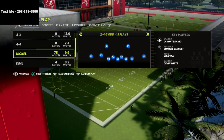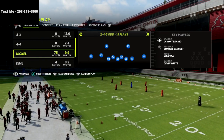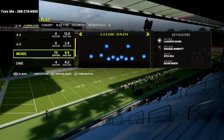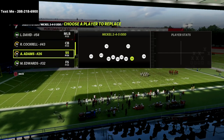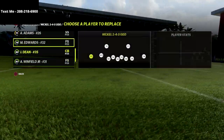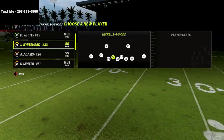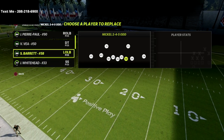Now when you come back out to the main menu and flick the right joystick to the left, you'll see it puts the DL rush package in. When you go to your substitutions, Adams — who is a strong safety — is now going to be in that linebacker position, and you can still go about subbing in whoever you want.